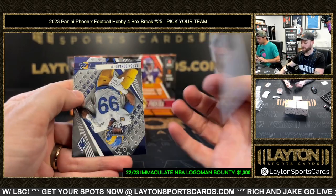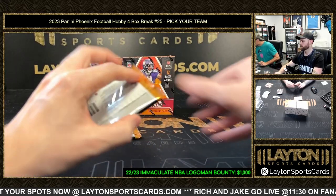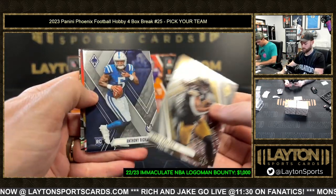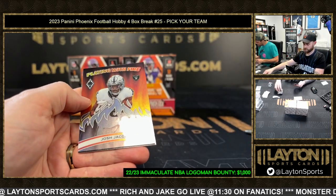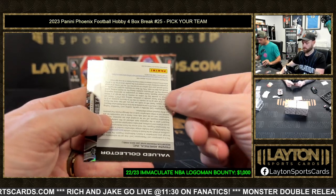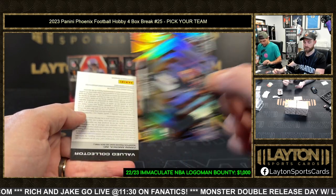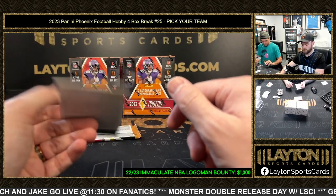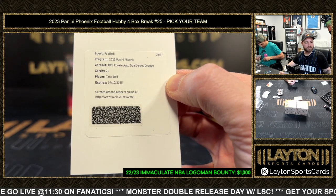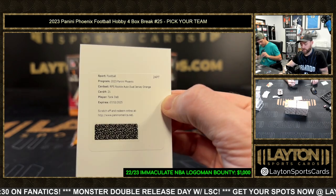Lava Derrick Carr Saints, out of 150. Silver playing with fire Josh Jacobs for the Raiders. There's a Fire Forged rookie insert - Texans. Tank Dell RPS Rookie Auto Dual Jersey, orange - Texans again! Anderson and Dell - the best rookie autos you can hit for them.